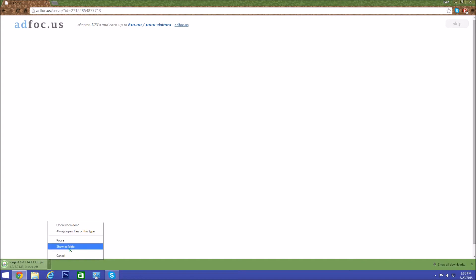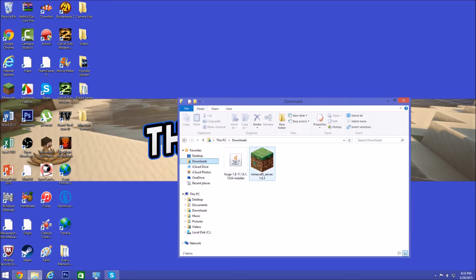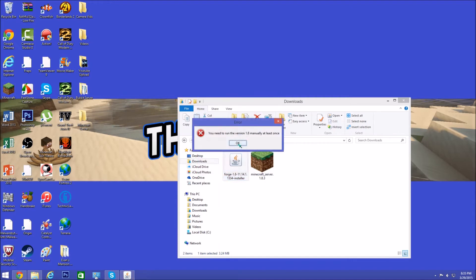Once that's done, you can show it in your folder, or just go to Downloads. If this is a .jar file, you want to open it with Java Binary. Double-click it, then click Cancel for now.